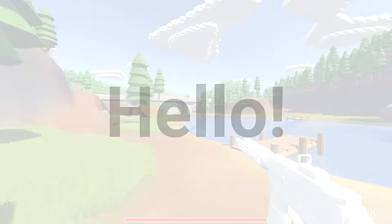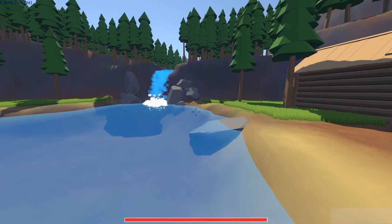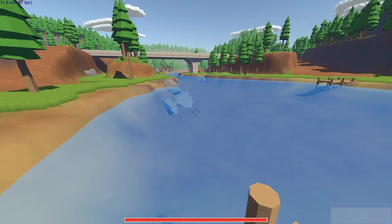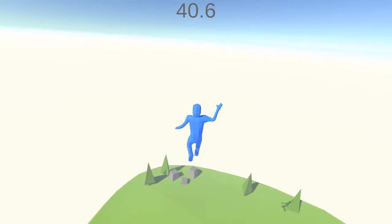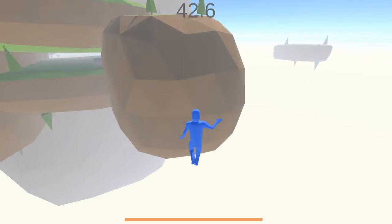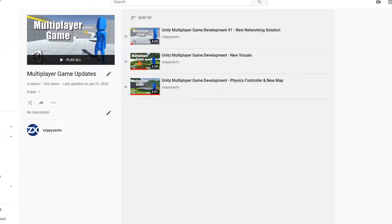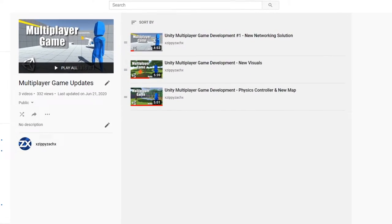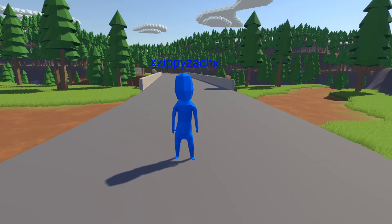Hello guys, welcome to another update video on my Unity multiplayer project. Over the past month or so, I've been continuing to work on my multiplayer game, but also participated in a 48 hour game jam as well. I made a game called Flip — if you're interested, make sure to go check out that video on my channel. If you haven't seen my previous update videos on this multiplayer project, go watch them first — link is below the like button. Okay, so let's get right into what I worked on this month.